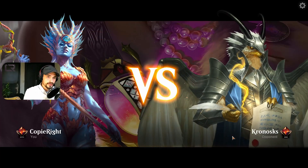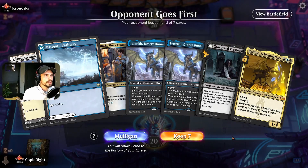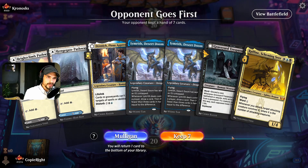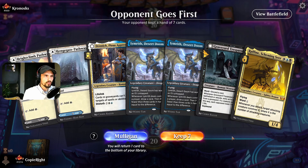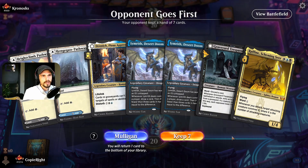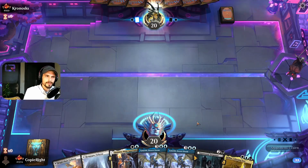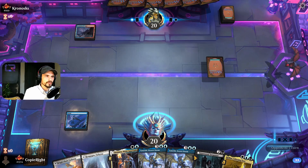Here we are in our second game against Kronosks. Opponent goes first. This could be a really cool hand but it could also be a dead hand. I'm forced to open with Azorius but we are mostly Azorius so it's okay. I'm on a draw so let's keep it. Against Boros I have a little... okay. Let's go here with blue.